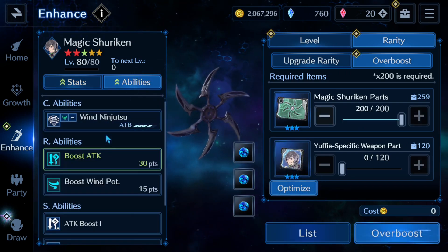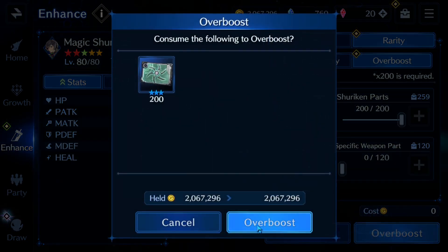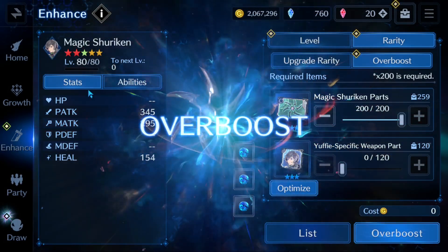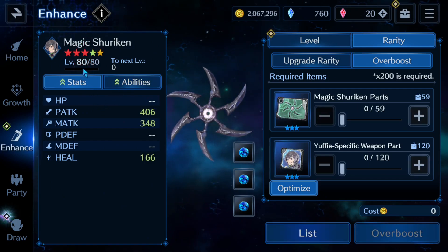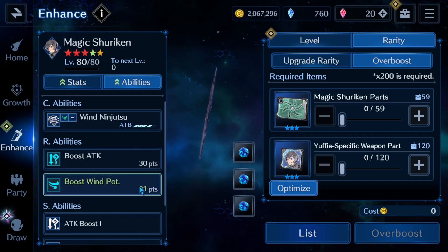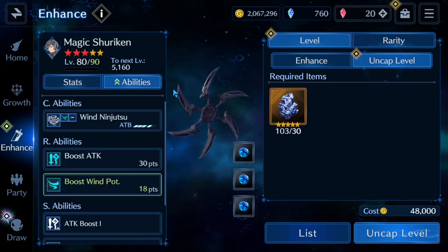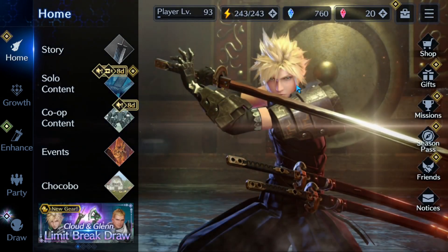Let's go ahead and upgrade this — it's going to upgrade the attack as well as the stats. That's great especially because this is a wind boost weapon and we have a wind weak dungeon ranking coming up. Another one would be great because it's going to boost the wind potency again, but beggars can't be choosers. Uncapping the level is going to bring that up too.